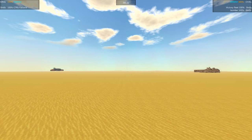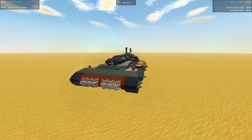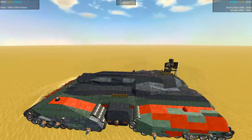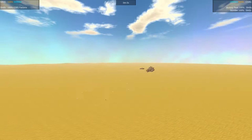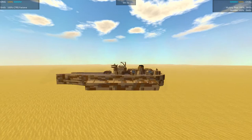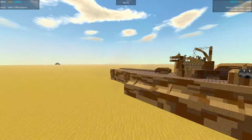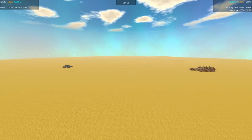Both these entries are really good. This is the CTRS Fastlane by Mags — really nice looking design and very effective. Looks like a tank you'd see in Command and Conquer or one of those type of games. Very nice. And that's going up against the Victory Fleet by Xanderzu, also a nice looking design. I love the desert camo — it's a little bomber ally here. And the gun on the Victory Fleet is incredible.